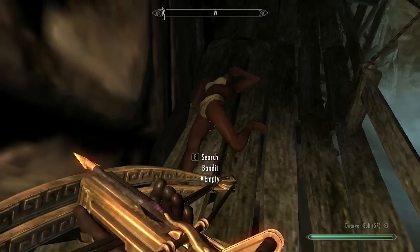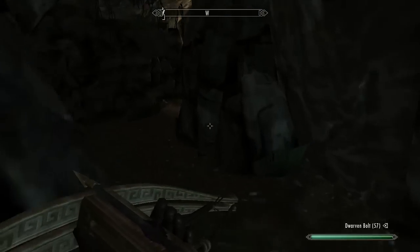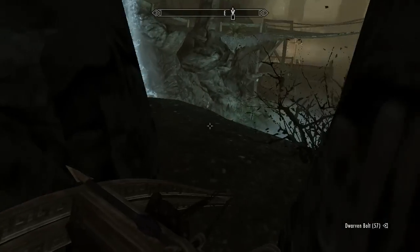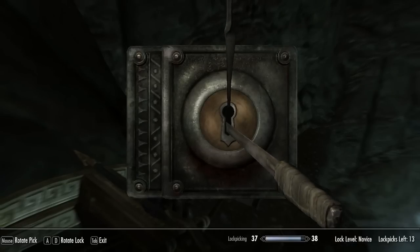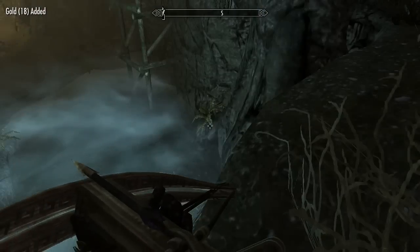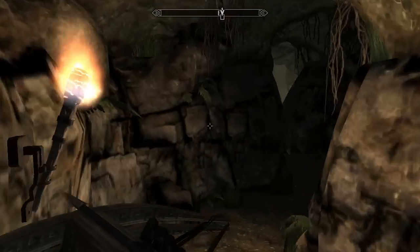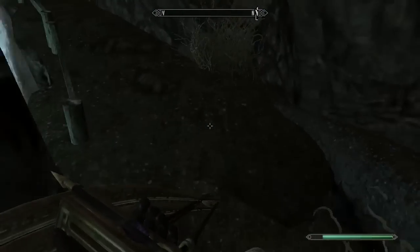This basically also concludes the Dawnguard storyline's side quests. We've gotten all of the different arrow types, we've gotten all of the bows, and this will allow us to get the exceptional dwarven bow upgrade. Damn thing would be locked. Boom! Onward! And I think we've got one more enemy to loot that we tagged up here.